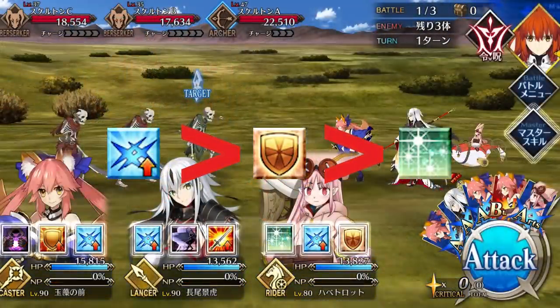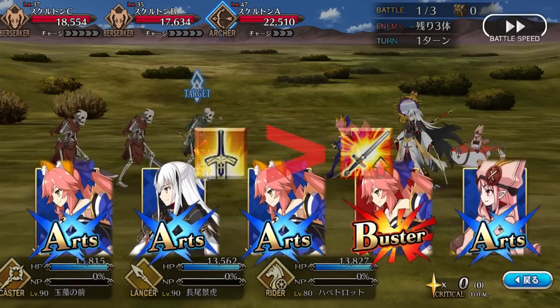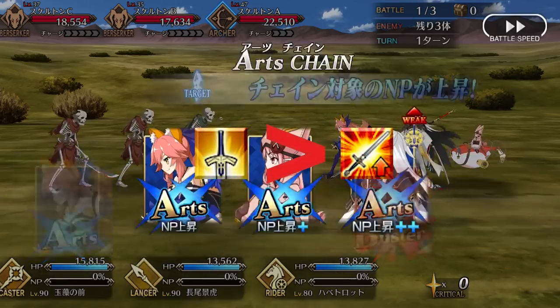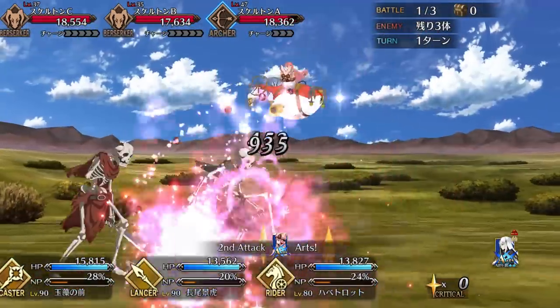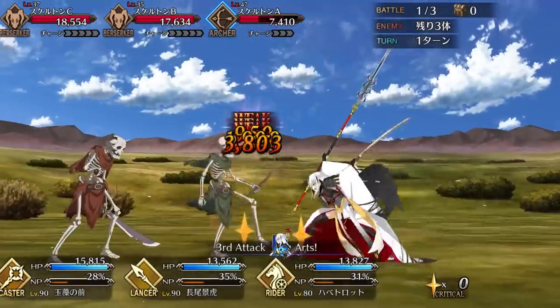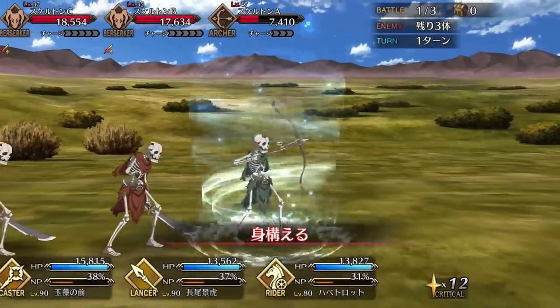Overall, level Quick Spinning first for that NP charge, followed by Guardian of the Bride — if only for the great scaling on Guts — and then Lucky Spinning last. Make sure you pick up Mana Loading because it's incredibly handy for farming, followed by the anti-Berserker damage up since who doesn't want to deal more damage against Berserkers.